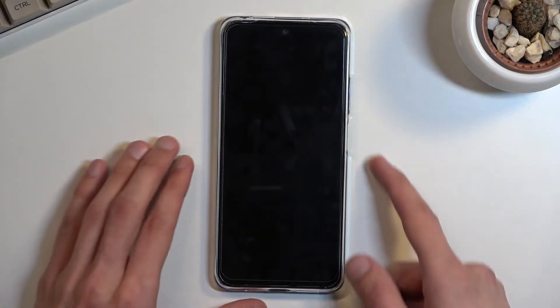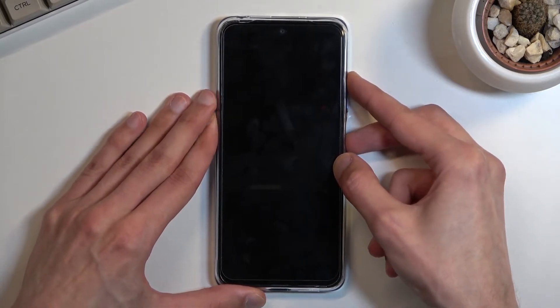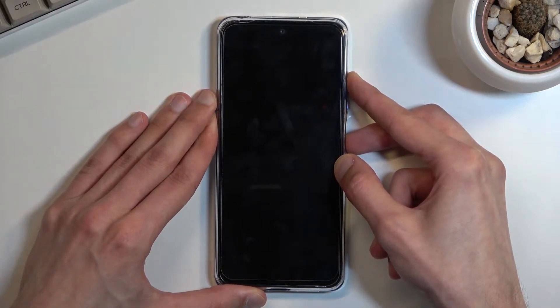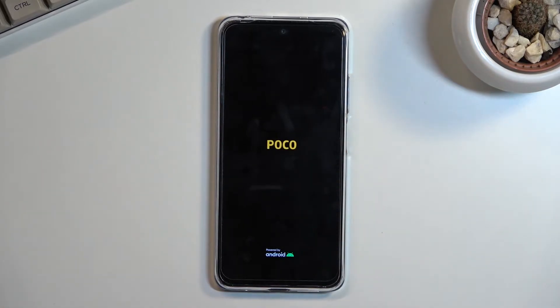Once the device turns off, hold the power and volume up keys at the same time. When you see the POCO logo on the screen, you can let go of the keys and wait for the recovery mode to show up.